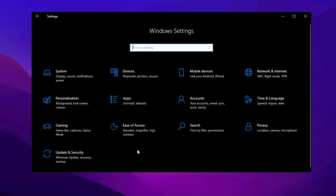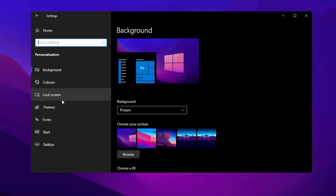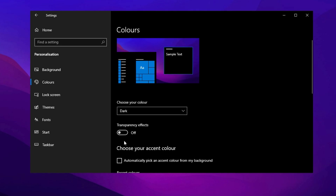Turning off transparency effects reduces visual processing demands, improving system responsiveness without compromising aesthetics. Go to Settings, open Personalization, and select Colors. Locate Transparency Effects and toggle it off. This small but effective change helps reduce GPU workload, ensuring smoother performance, especially when running resource-intensive applications.